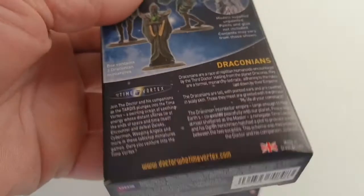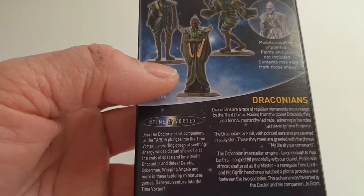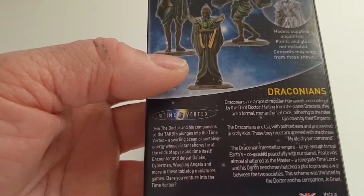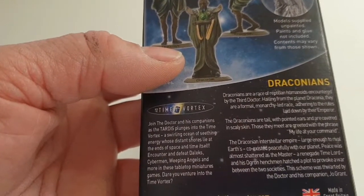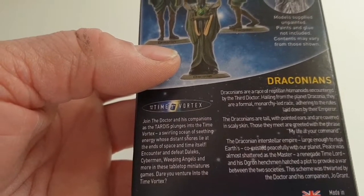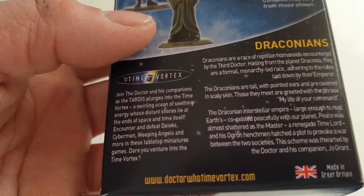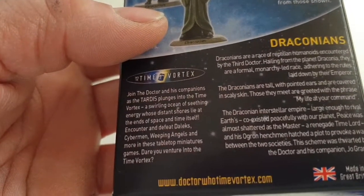In this set we get three Draconians. The Draconians are a race of reptilian humanoids encountered by the Third Doctor, hailing from the planet Draconia. They are a formal monarch-led race, adhering to the rules laid down by their Emperor. Draconians are tall, with pointed ears, and covered with scaly skin. When they meet, they are greeted with the phrase 'my life is at your command.'